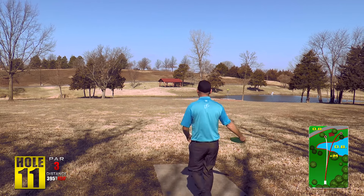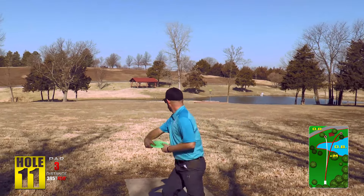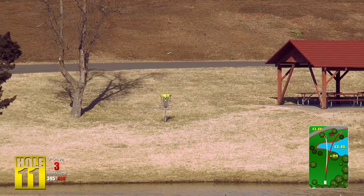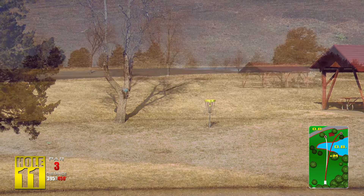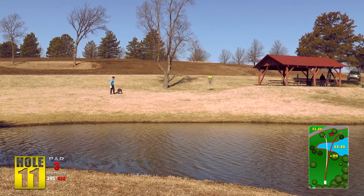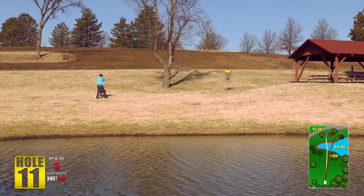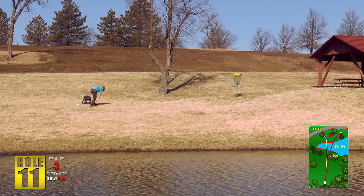Hole number eleven — you may have seen it on ESPN last year with Billy Engel hitting the ace and being featured on SportsCenter. Pretty cool hole — downhill, there's a pond in between you and the basket, a road long, and a pavilion on the right side that is all OB. It plays about 395 feet. I usually throw a fairway driver and finish anywhere on the left side to give myself a putt. The only true obstacle is the tree just left of the basket, and before you cross the pond there is a Mando tree that you need to keep left of.